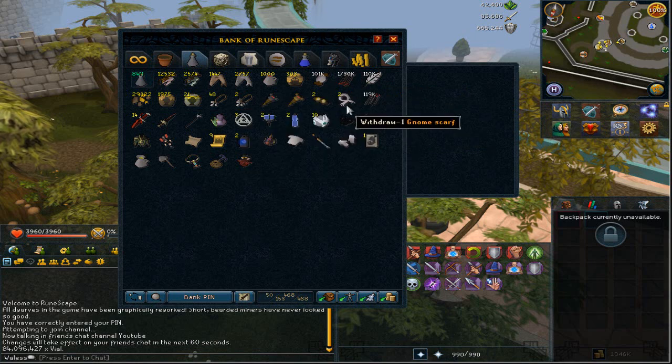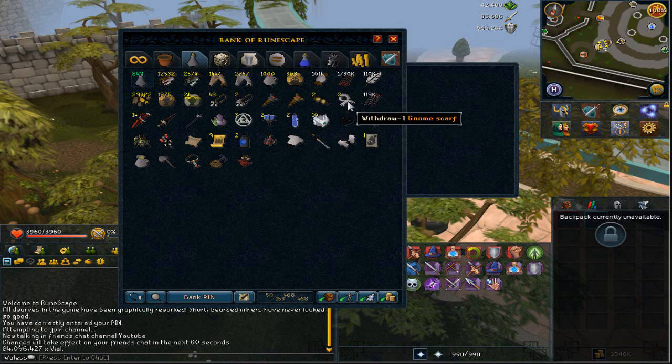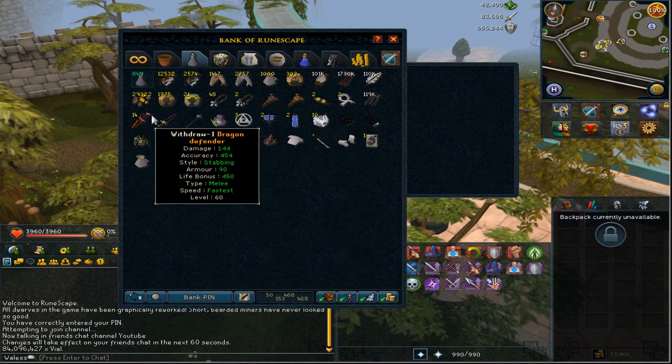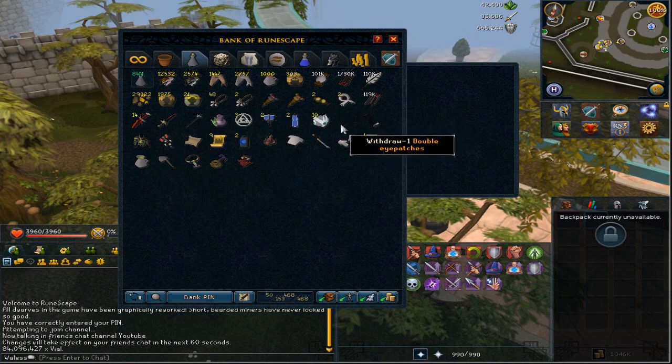I've got two gnome scarves and two gnome goggles — these are like over 5 mil now, so that's quite crazy. I've got almost 30k gold ore that I've mined all from 99 mining, as I mentioned in my previous bank video. Then just got some squeal of fortune stuff, dragon keepsake keys — I bought a few of them just to see what I could wear in dungeons and cool outfits, and I've still got three spare. Dragon defenders, which are useless now but I'm just keeping them anyway. I've got my clan vexillum, clan cloaks, and orb of oculus for videos. Got some double eye patches that look like sunglasses, some navy slacks, a trickster robe, dominion marker stage 4 — that's a fully upgraded one. Got a random court summons and some castle wars tickets.